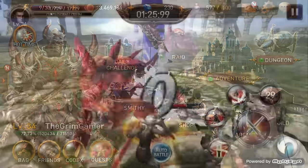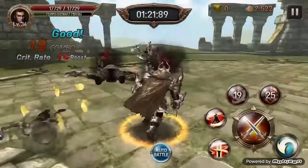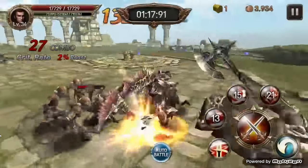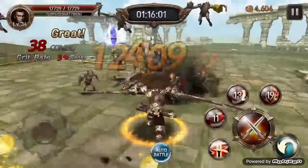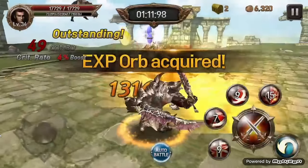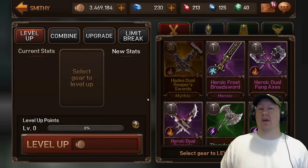Finally we have the daily challenge, and this is something you want to do every day because the rewards are so good. It has two portions: one is going to award you heaven stones, which is a very important currency, and the other awards you gold and orbs in order to upgrade your gear. Now let's go over the currencies because they are very important to this game.